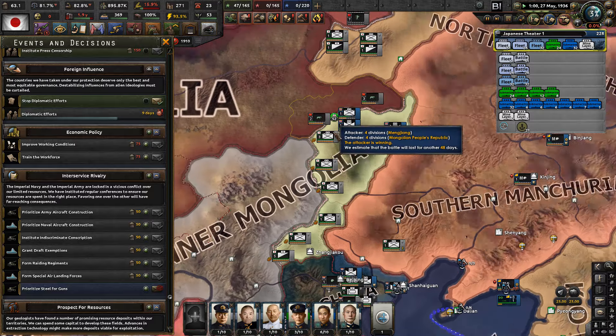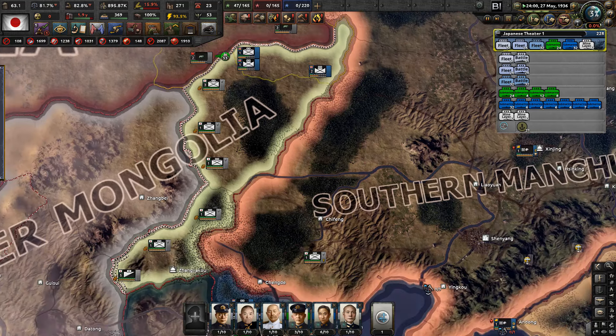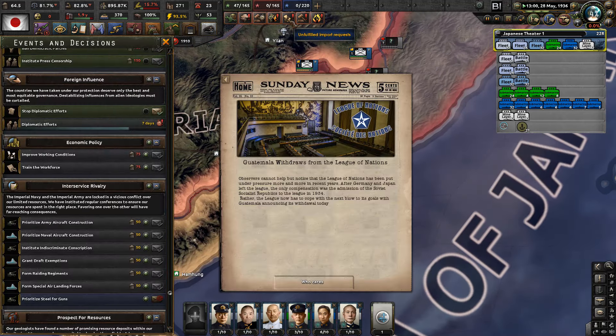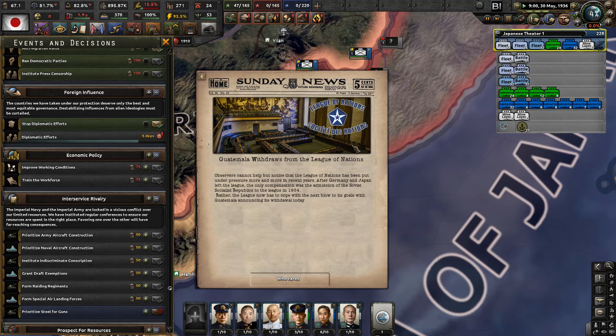There's another fight - or is that still the same fight? Oh my God, that is a war, not a border conflict. Guatemala withdraws from the League of Nations - observers cannot help but notice that the League of Nations has been put under pressure more and more in recent years. After Germany and Japan left the League, the only compensation was the admission of the USSR to the League in 1934. The League now has to cope with the next blow to its goals, with Guatemala announcing its withdrawal.